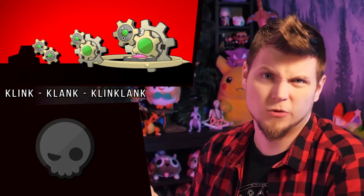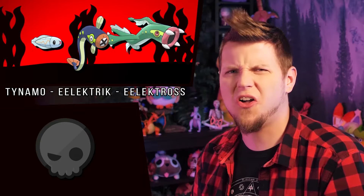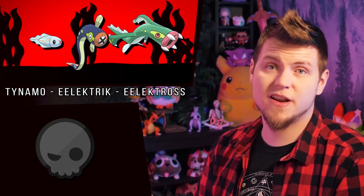The Klink line are just golden brass gears now. And Tynamo and Eelektrik barely change at all. Eelektross does turn green though, like the green moray eel.